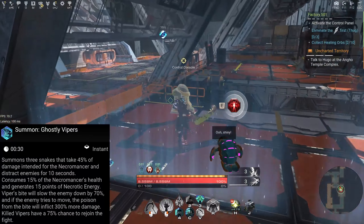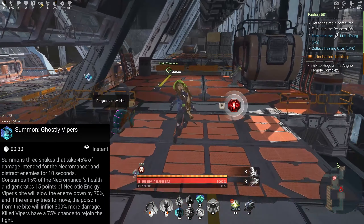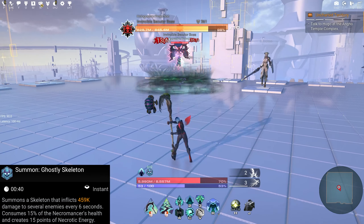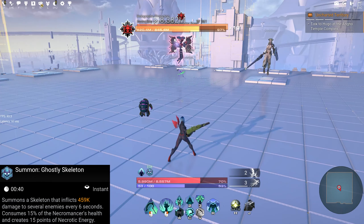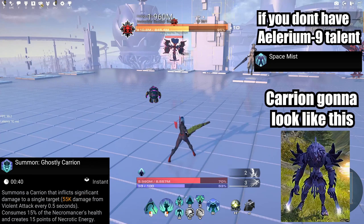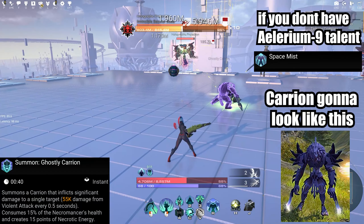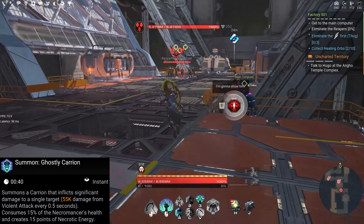First summon: Ghostly Vipers — summons three snakes that take 45 percent of damage intended for the necromancer and distract enemies for 10 seconds. Consumes 15 percent of the necromancer's health and generates 15 points of necrotic energy. Vipers' bite slows the enemy by 70 percent, and if the enemy tries to move, the poison inflicts 300 percent more damage. Killed vipers have a 75 percent chance to rejoin the fight.